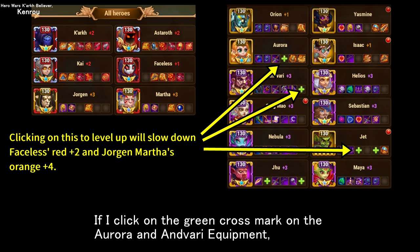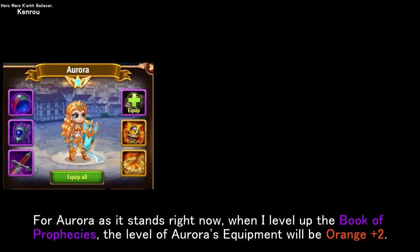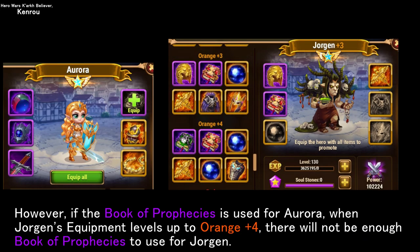If I click on the green cross mark on the Aurora and Anvari equipment, I will be using the equipment I have in my inventory, which will slow down the growth of Jurgen, the main team member I am most interested in training right now. For Aurora as it stands, when I level up the book of prophecies, Aurora's equipment will be orange plus two. However, if the book of prophecies is used for Aurora, when Jurgen's equipment levels up to orange plus four, there will not be enough book of prophecies to use for Jurgen.